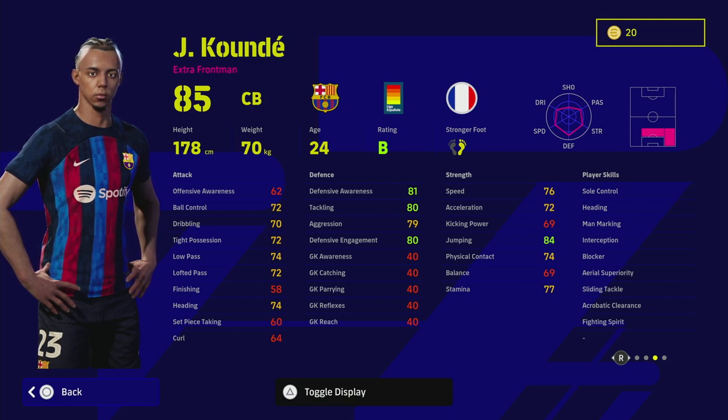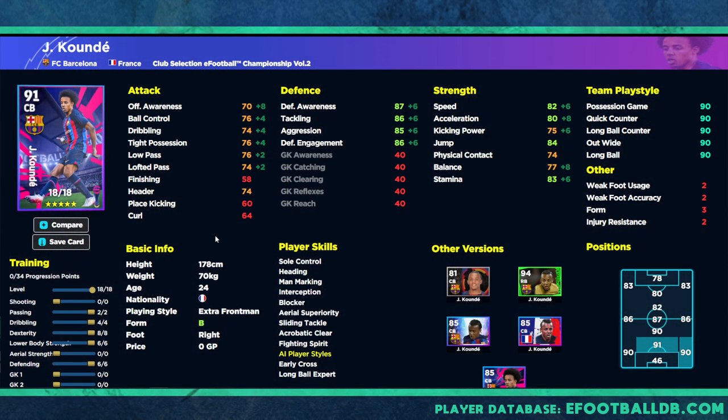If you are going to be training him up, those are the stats you need to look at. We have two training guides for him. The first is as a right back — I always played Koundé as a center back, and if my other center backs were on form I'd relegate him to the bench. But in the last couple of weeks with how the gameplay has gone, I genuinely think Koundé is probably one of the best right backs in the game.